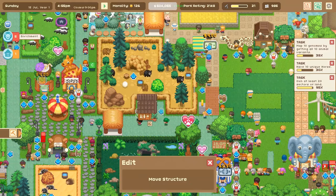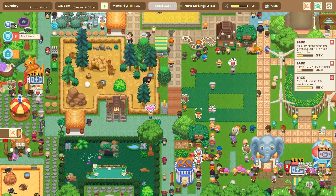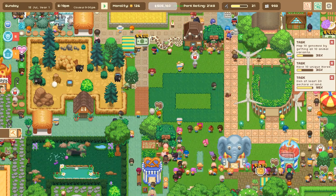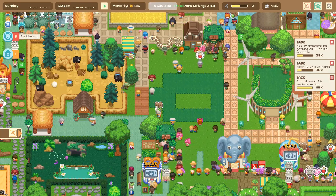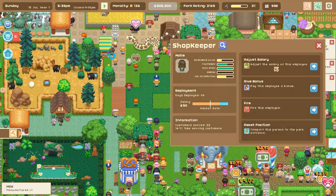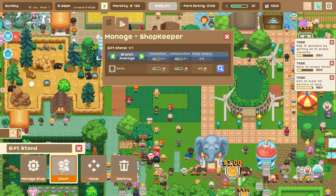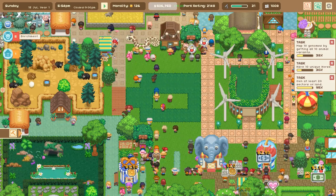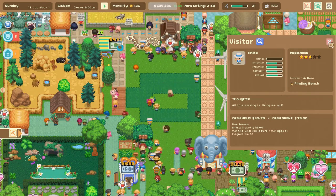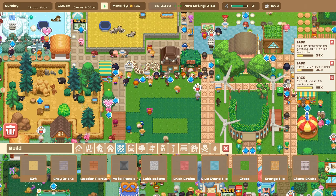Everything is so busy over here - there's a bathroom and people do need it. Yeah, look at this chaos. I'll go ahead and put the bathroom here for now. We're gonna tuck the ATM behind this tree but next to the gift shop so people can come and maybe do a little shopping. I think this guy is stuck - I'm gonna reset this position. Okay, the shopkeeper is actually doing good. Good job Hayley, hopefully you can convince people to purchase things from your shop. And they got a magnet - okay, hopefully that is good for them.